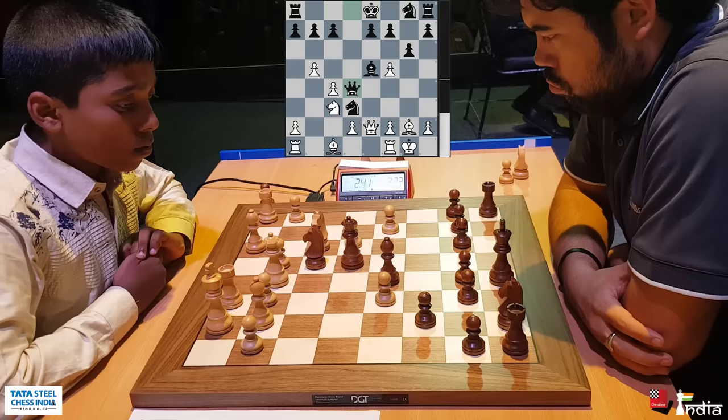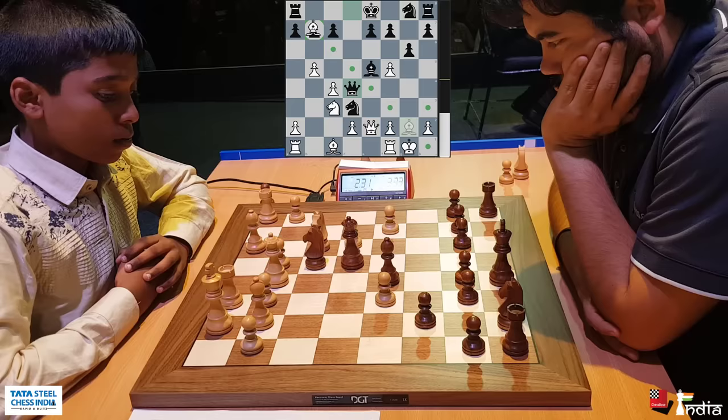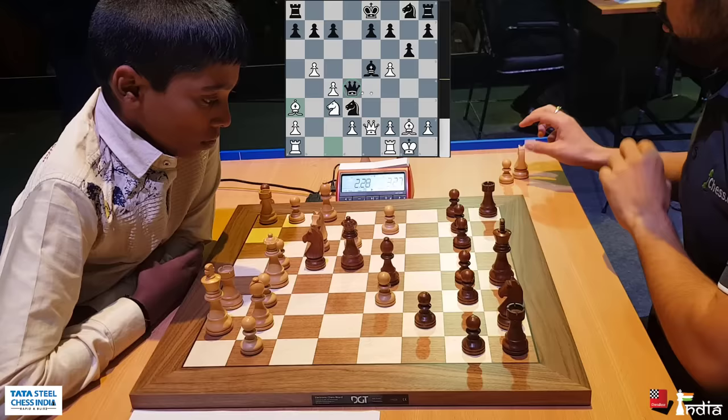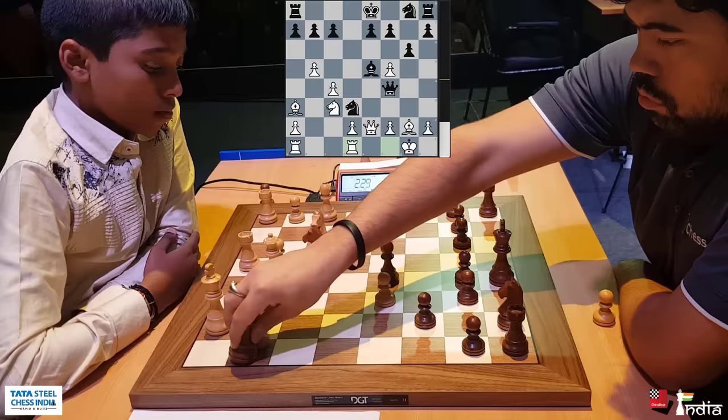Pragananda is now trying to figure out how to extricate himself from the mess he has created. One idea is to take on b7 and attack the rook. But then queen f4 — how do you stop it? F3 and rook comes here. He plays bishop to a3 — he put his bishop here. But what is his idea to queen f4, threatening mate in one? There's no way to stop losing the h2 pawn. You can see Hikaru is visibly surprised. He plays his queen to f4. Pragananda says take my pawn.